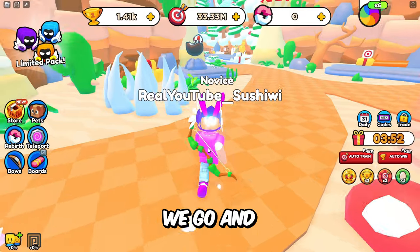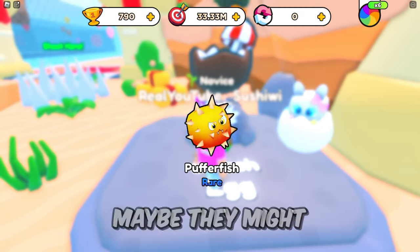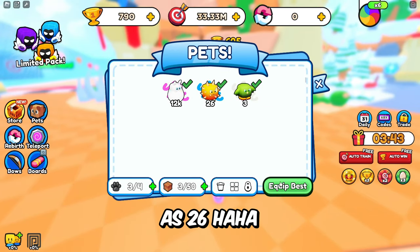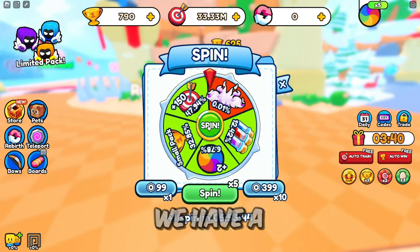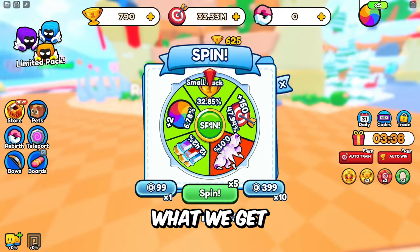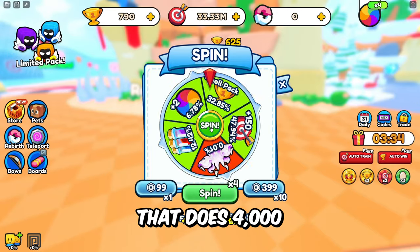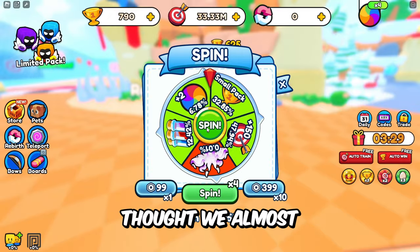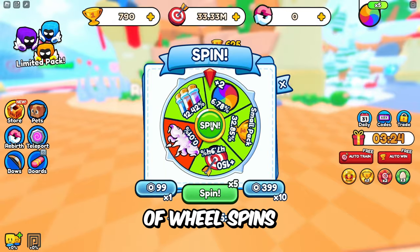If we go and get this egg let's see how good the pets are in here — maybe they might be better. The pet does 26, so that is definitely not better. We also have a few wheel spins so let's see what we get. We have a chance at getting a really good pet that does 4,000, so if we can get that it would be pretty sick. Oh we got two more wheel spins — we're gonna be doing a lot of wheel spins.